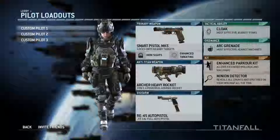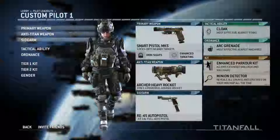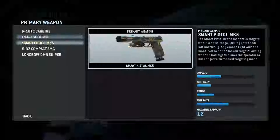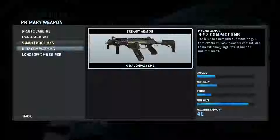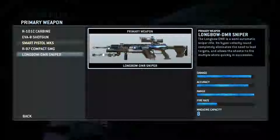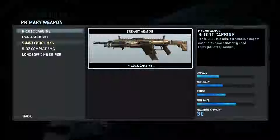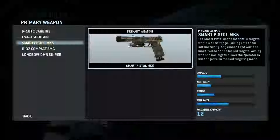Let's take a look at what we can customize. Primary weapon: you have a carbine, which is just a machine gun, a shotgun, something special - a smart pistol, then a submachine gun and a sniper. All of these are the normal things, and then you have the special smart pistol. Smart pistol is a pistol that automatically locks onto targets, so you never miss when you lock to the enemy.